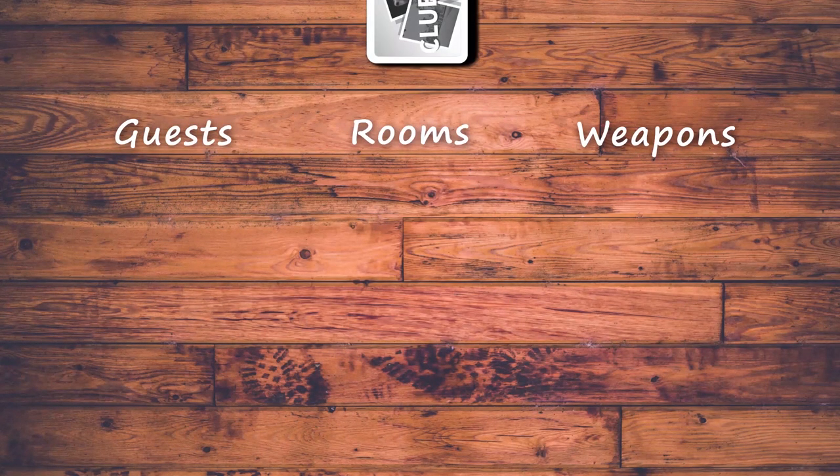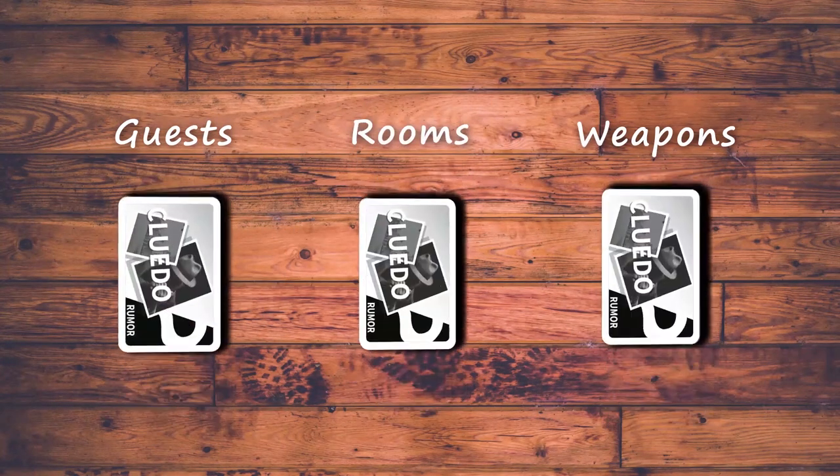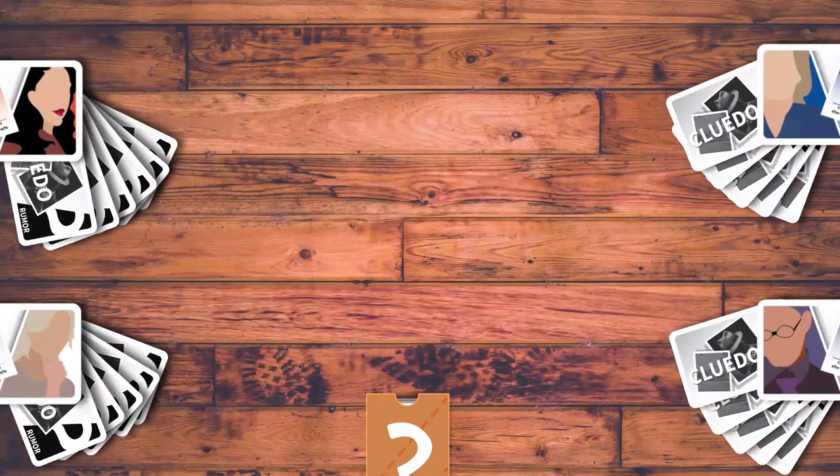Setting up the game: the rumor cards are separated into three categories — guests, rooms, and weapons. One card will be randomly picked from each category and placed into an envelope. Each category of the rumor cards will then be distributed evenly to the players. Guessing these three cards is the goal of the game.